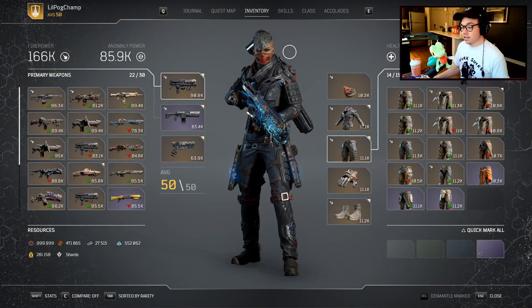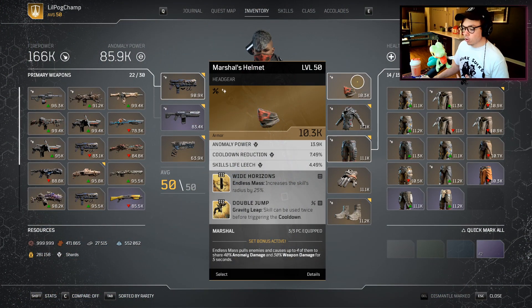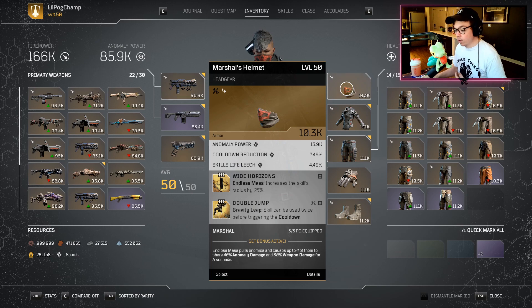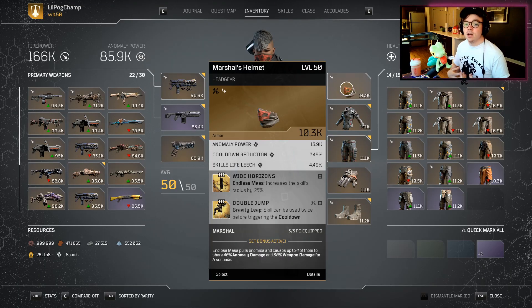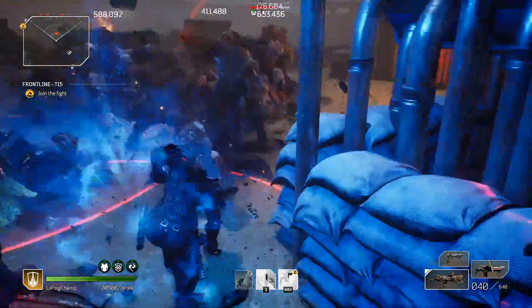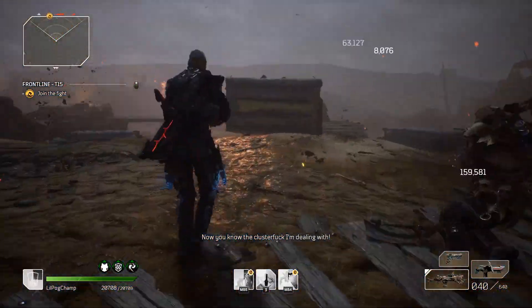First up on the list at number four is going to be the Marshall set. The Marshall set is really cool because it has cool abilities like High Intensity, Despair, Double Jump, and Wide Horizons where you're able to take big advantage of grabbing a bunch of mobs in a certain area, pulling them together, and then inflicting them with a lot of anomaly damage — whether that's with your double jump using gravity, flicking with the Despair, using Endless Mass, and comboing it with another ability such as Boulder Dash or Earthquake.